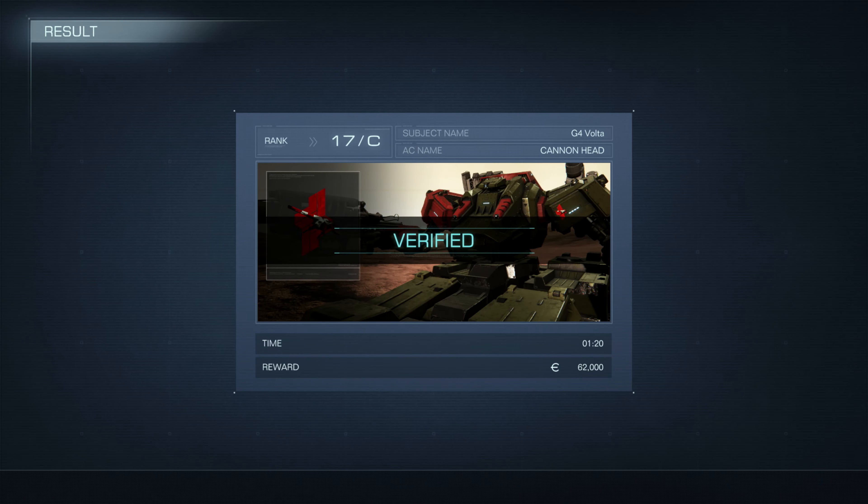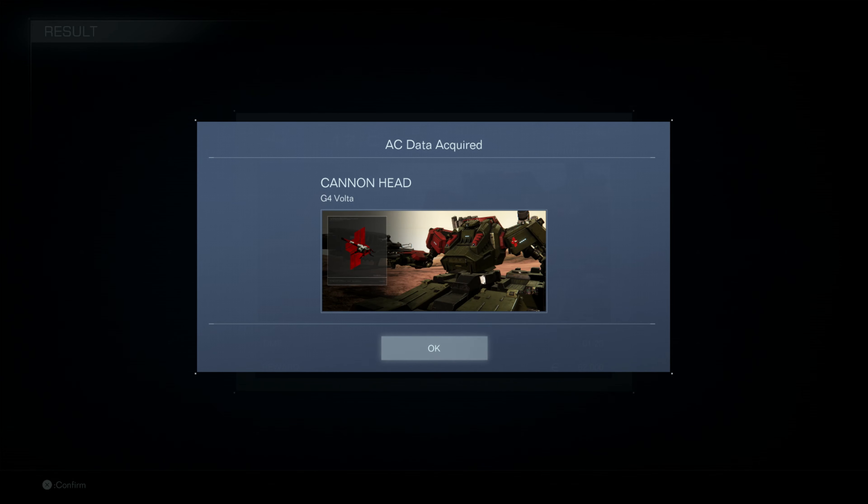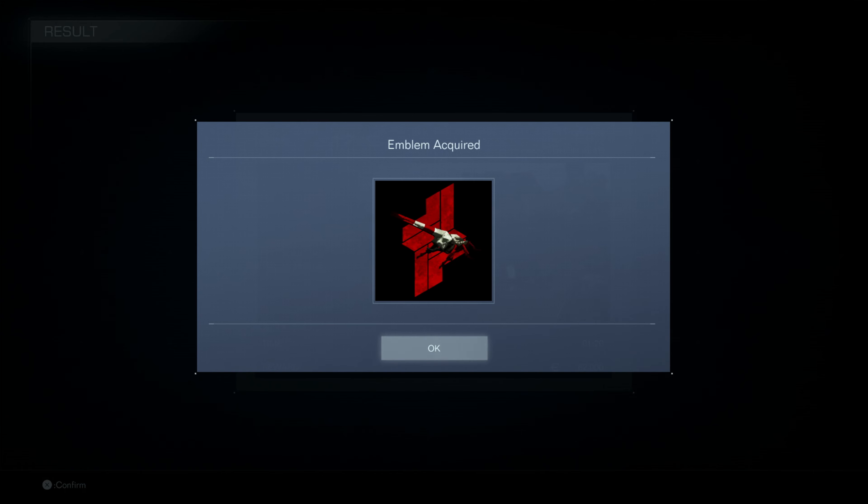Target destroyed — evaluation complete, well done! So yeah, if you can manage to land the charged plasma shots it's all right — it does a lot of impact and the damage seems okay, but I'm not a huge fan of it. It might work well for a tetrapod or a tank where you don't have to stop moving to fire the charge shot. Anyway, he was defeated in one minute and 20 seconds. We got the job done just barely — 62,000 currency, three OST chips, the AC data for Cannonhead, and a new emblem.